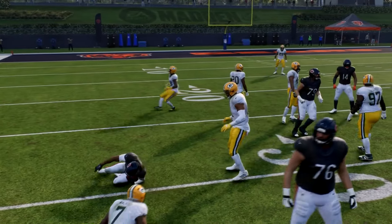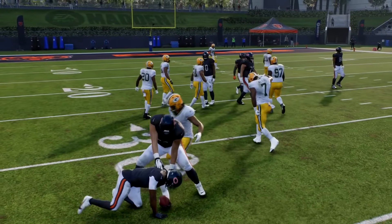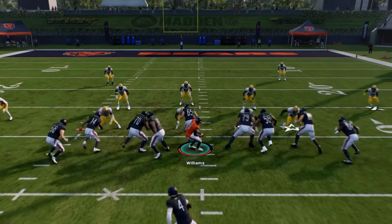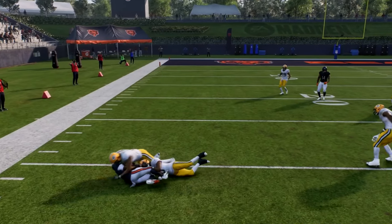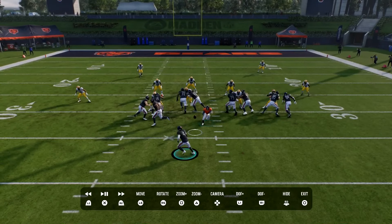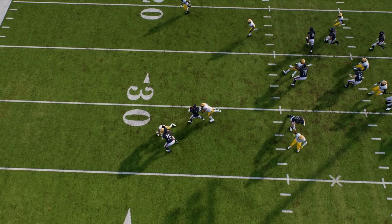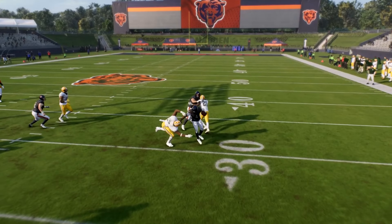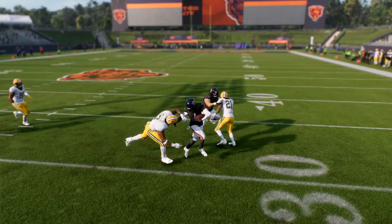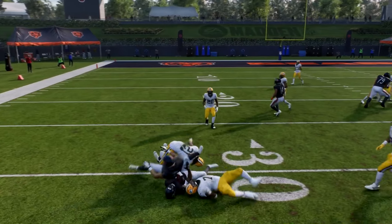With your big backs like Saquon Barkley, Nick Chubb, Derrick Henry, it doesn't matter — you can run right into these guys. But with your little backs and lighter receivers, you want to go off to the side and do it. You don't want to run straight into that tackle. See right there — that's a good one right there. That's how you do it with lighter backs or a receiver.